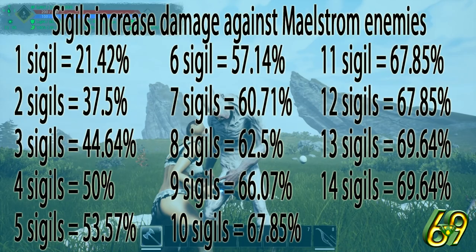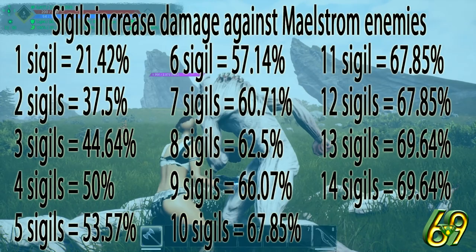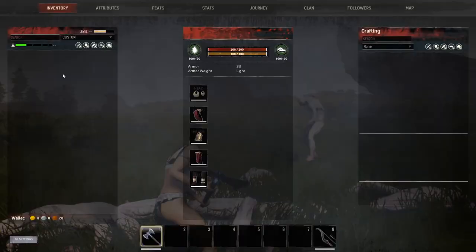Just to recap the numbers: the first four sigils are the most important. Loading sigils beyond that is going to solidify those first four. If you can get all the way up to 14 sigils you're going to end up with almost 70% damage — I'm going to call it 69% because, well, you guys know me. So it's 69% additional damage.